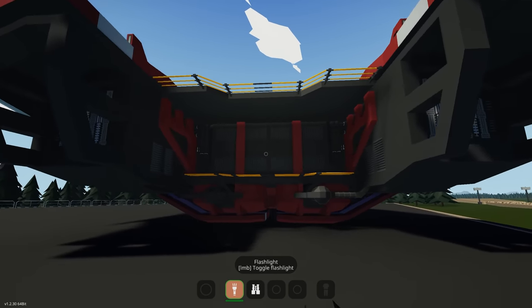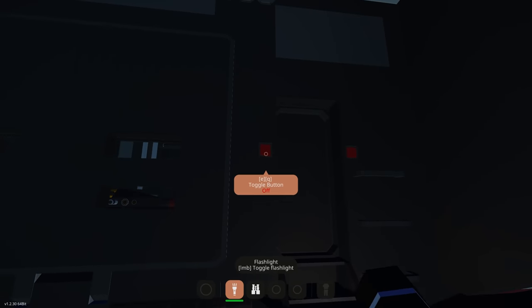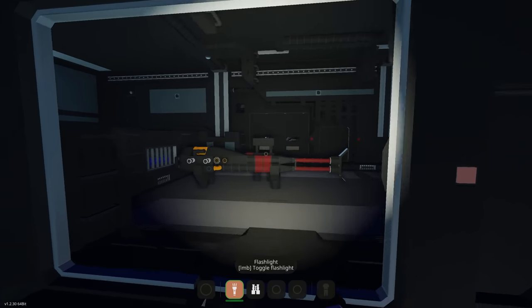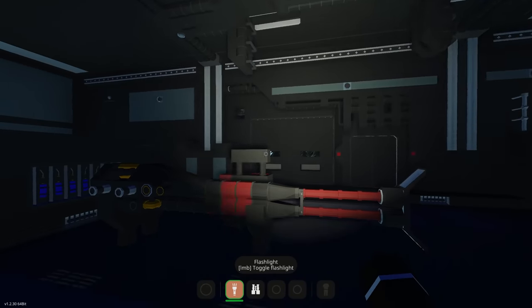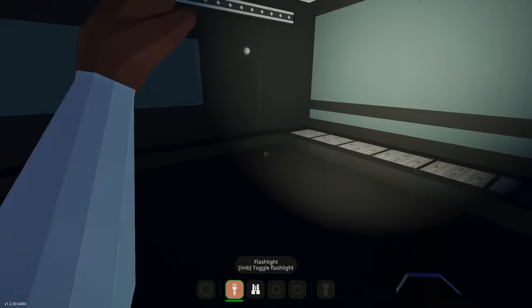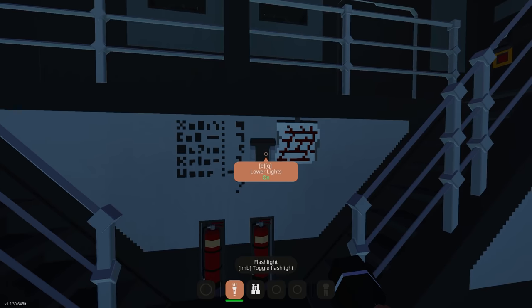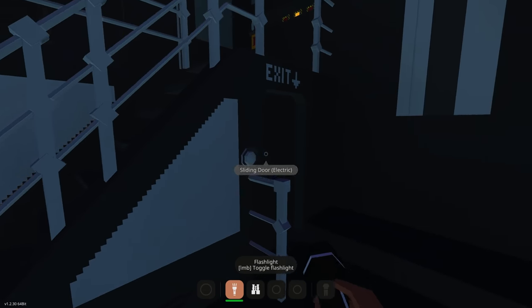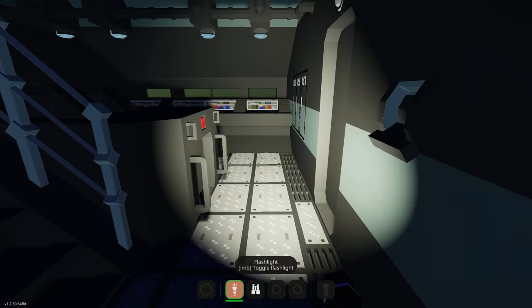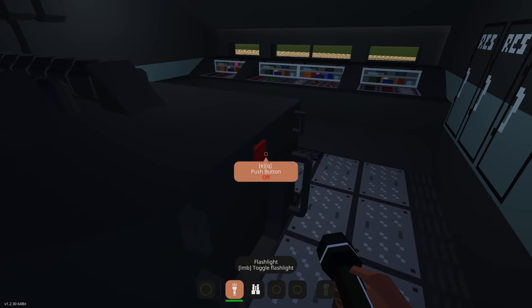There's an entrance hatch, thrusters at the back, and a cargo area. Going through one of the entrances — lights come on automatically with a toggle. This is a big cargo area. There's equipment, an e-pad, more equipment, another area at the back for more cargo. Got some little lights with a light switch. We exit and try another entrance. We come into what looks like a food or crew area.